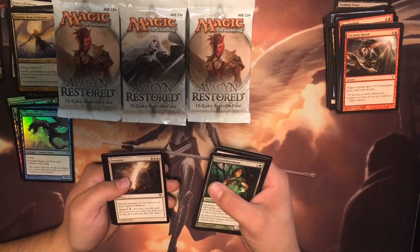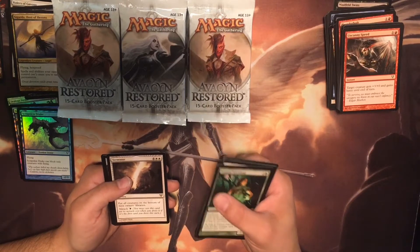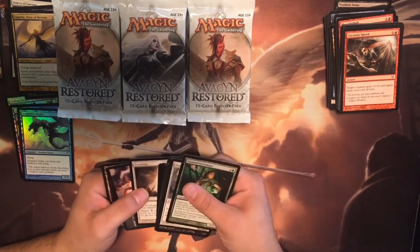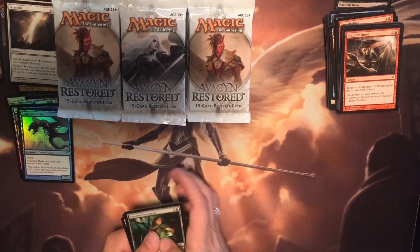Terminus — put all creatures on the bottom of their owner's libraries, and it has a miracle cost. I dig that. I might put that one aside.